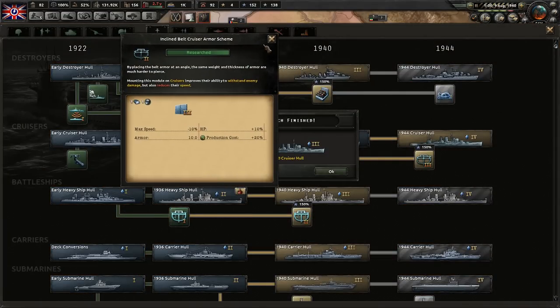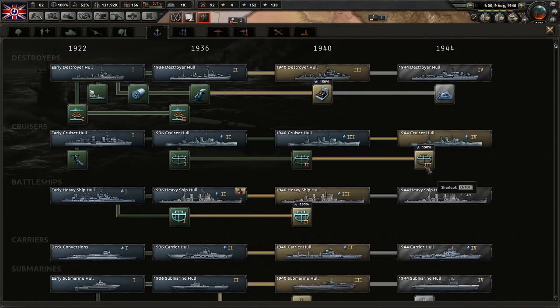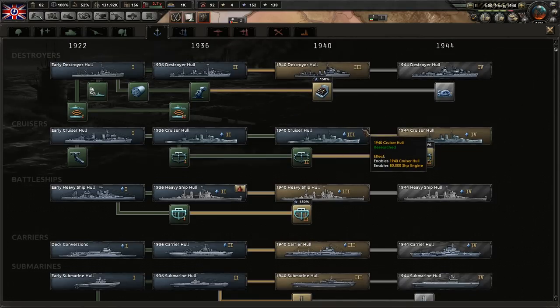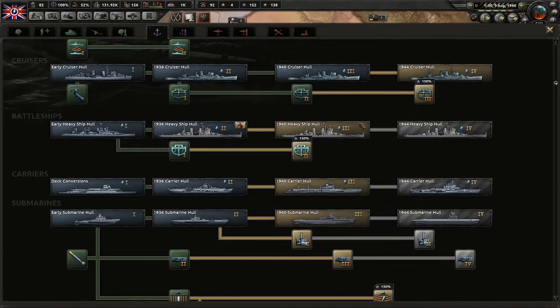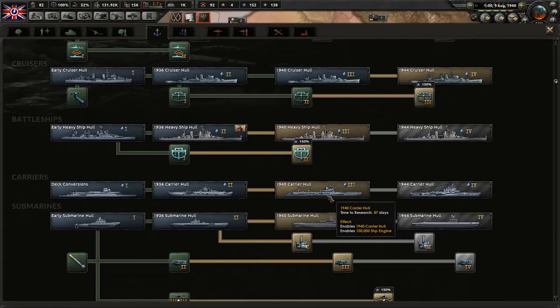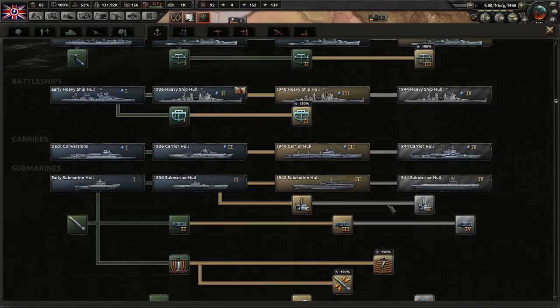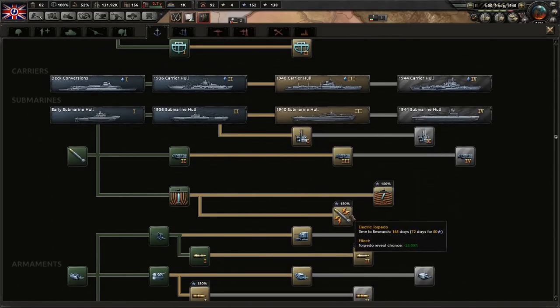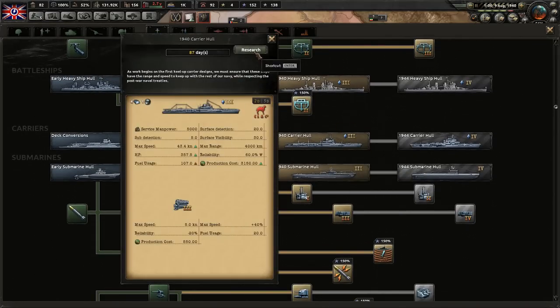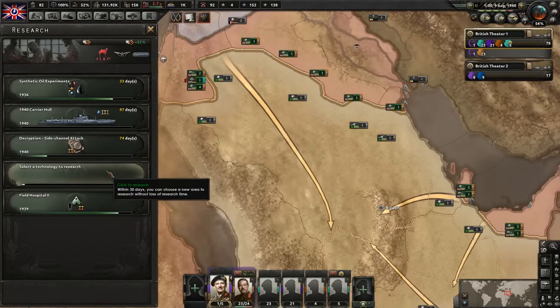We got a couple things done - we got the armor as well and we got the cruisers. Yeah, this was a mistake I made here. I completely forgot that I made this - I posted a pinned comment in that last video about it. But yeah, I got the cruisers instead of the carriers because I wasn't paying attention, and I completely forgot that I did that. We got that research bonus going for the cruisers as well, so it won't apply until 1944. I completely forgot about that. So we're gonna have to go for carriers now - that was my bad, guys.